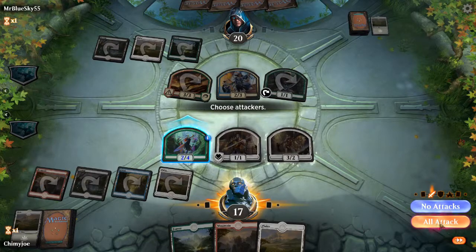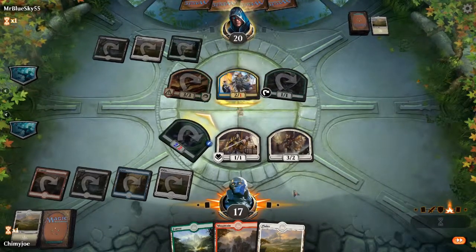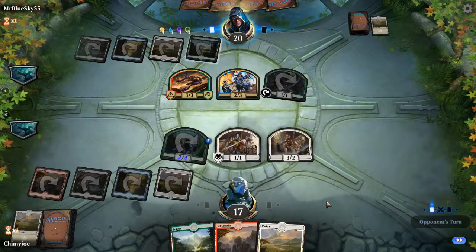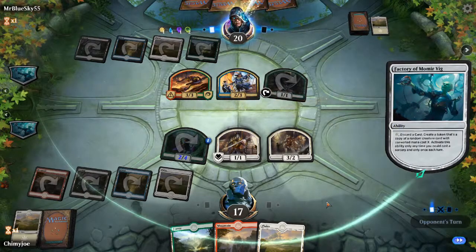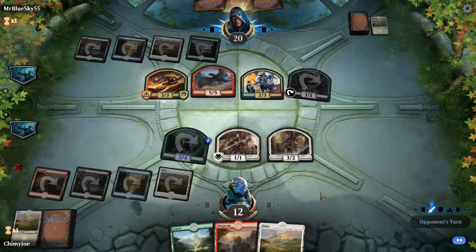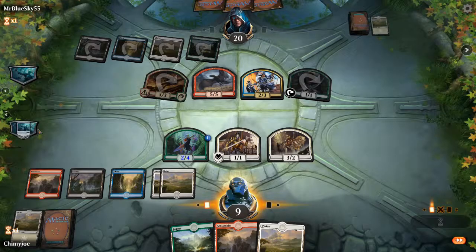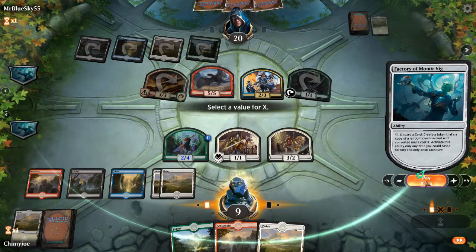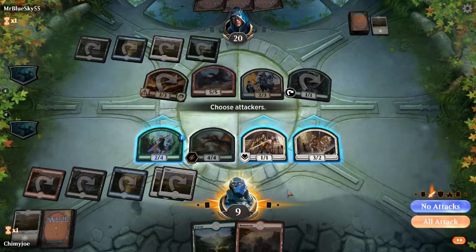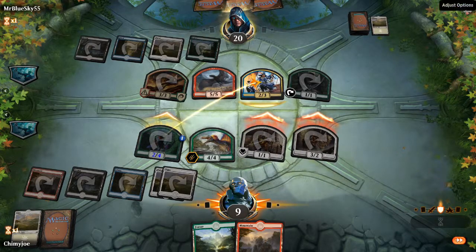We could've gotten something like that before. I shouldn't have attacked — that was dumb. Don't mind me, I'm just bad at this game. I hate people who don't use auto-tapper in this format — if you're gonna tap out, there's no point. Alright, we're just gonna take the damage. We're pretty much done anyway. We don't have a flyer and he's gonna hit us for three, and then seven next turn. Our best bet is to find our own good five drop. Guess we'll just scoop it up.